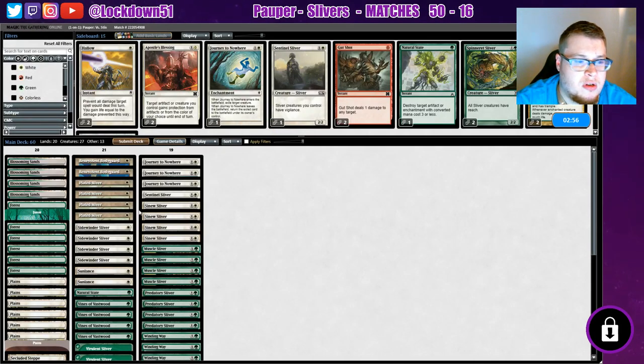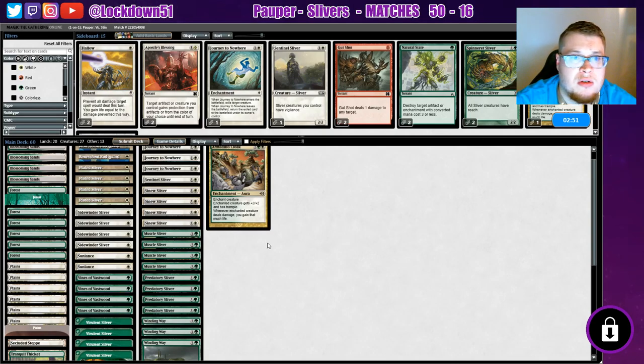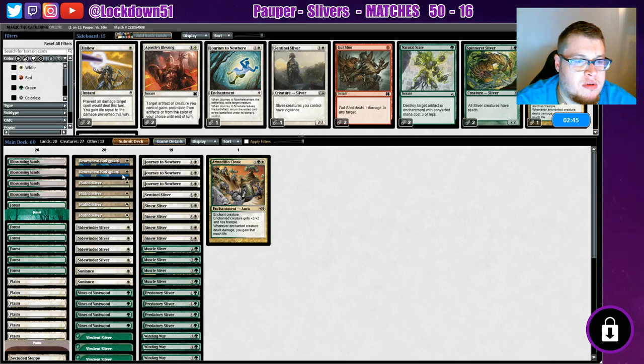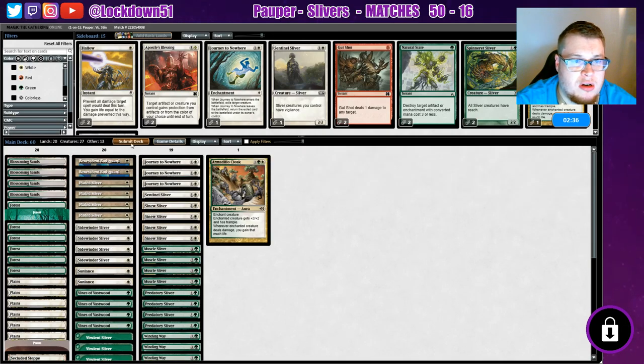Maybe we do want a lifelink. Maybe Natural State isn't as good — bring in an Armadillo Cloak, we can try like that. We're not super heavily targeting our creatures, so how important is the Benevolent Bodyguard? We were lucky to pull in both of ours last time, but then they didn't end up targeting us at all.